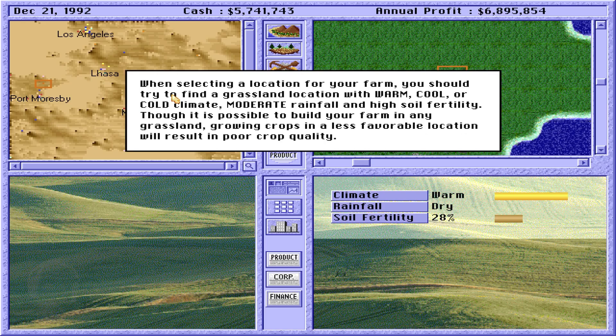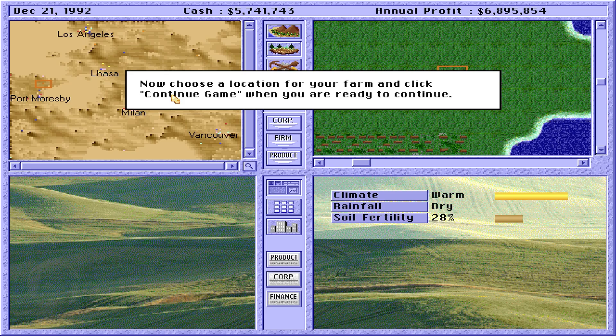When selecting a location for your farm, you should try to find a grassland location with warm, cool, or cold climate, moderate rainfall, and high soil fertility. Though it is possible to build your farm in any grassland, growing crops in a less favorable location will result in poor crop. Now choose a location for your farm, and click Continue Game when you are ready to continue.